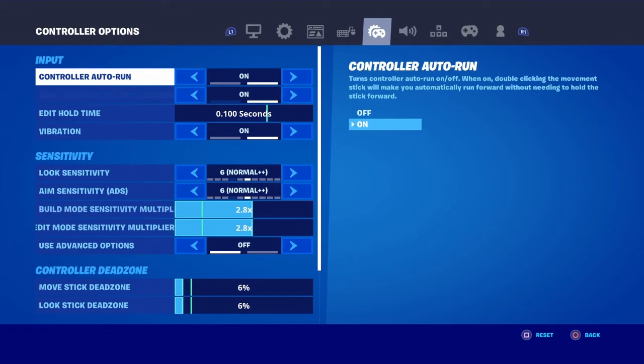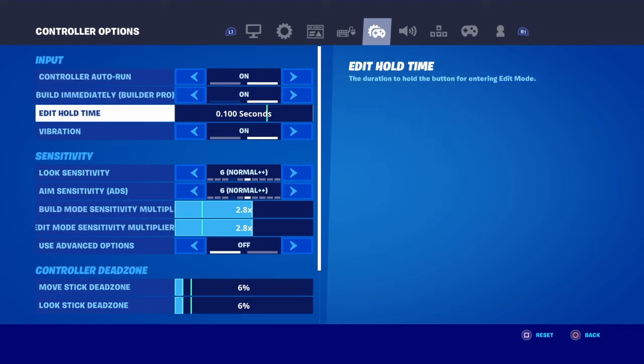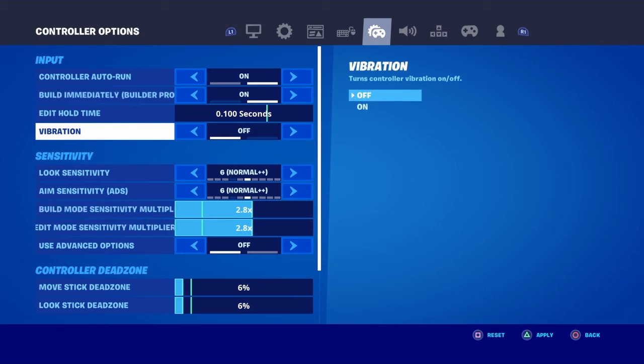It just gives you — it's basically turbo builds. Put your edit hold time on low so you can edit faster. For vibration, turn that off — I accidentally put it on today.